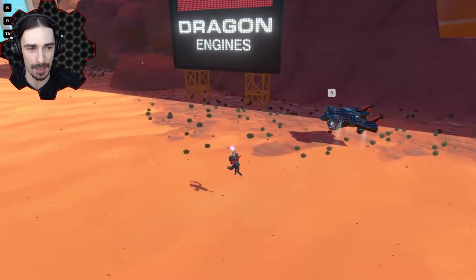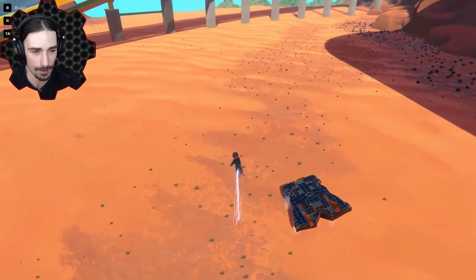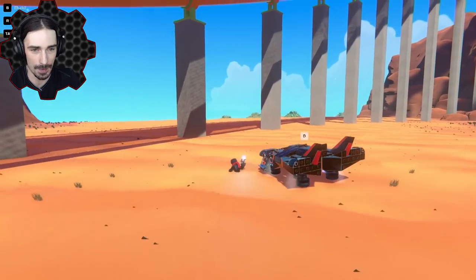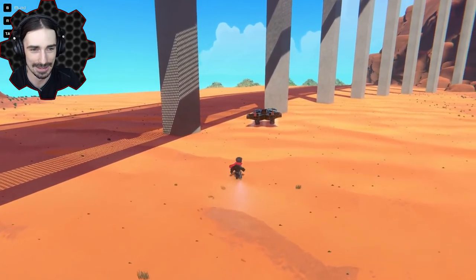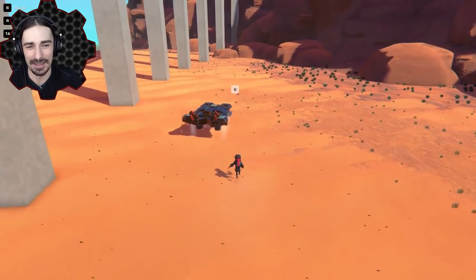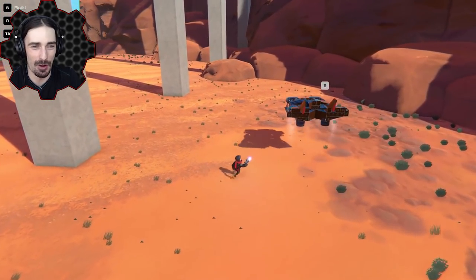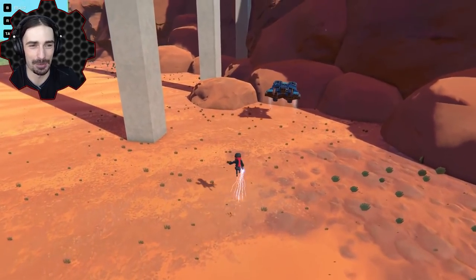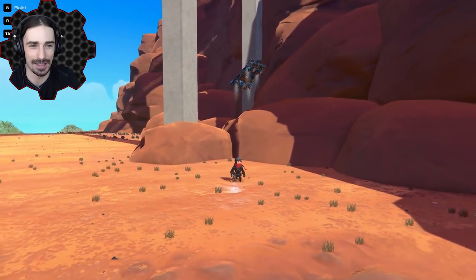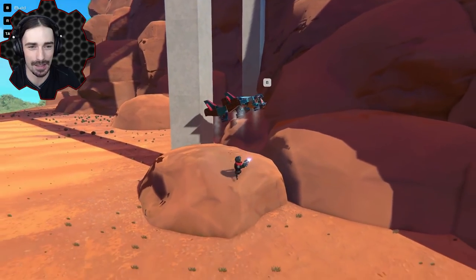It picks up too much speed because the thrusters don't know when to stop — if there's nothing in front of it they just keep going. Look how fast this thing's going — this is a decent amount of speed. It's really not like an artificial intelligence; it bumps into walls and then reacts pretty much. It's the worst artificial intelligence thing, but it has the programming it needs to get out of sticky situations.